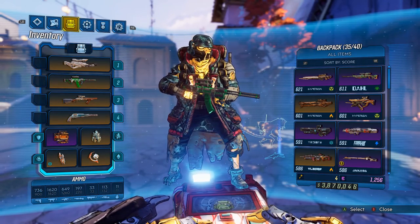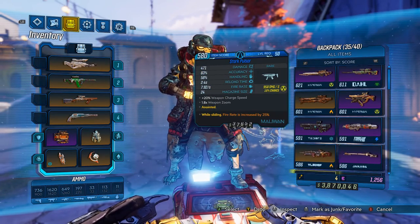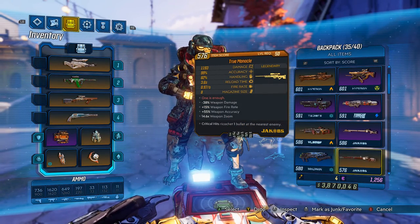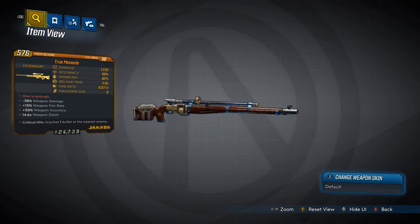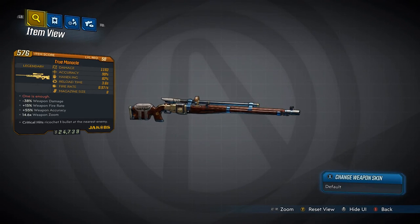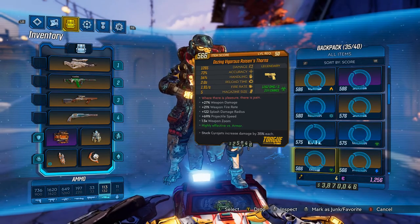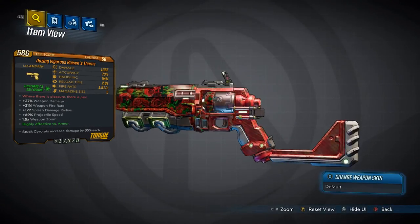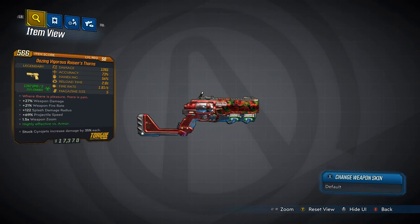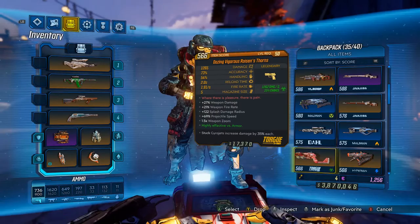Another thing is this boss is really easy to kill, especially with Flak, because you can just do the phase away thing and that boosts your critical damage. I'm sure for other characters it does the same thing. I'm only playing on Mayhem 1, which just boosts my legendaries by a little bit, but if you're playing on Mayhem 3 you could probably get upwards of like 60 legendaries per hour.